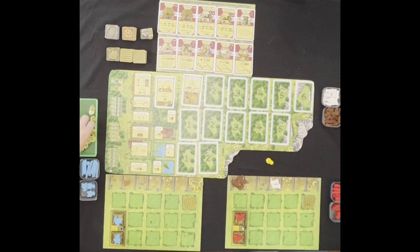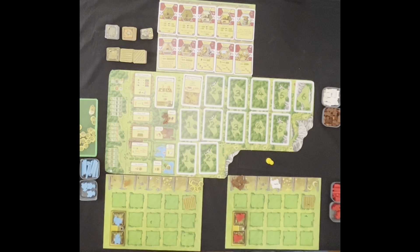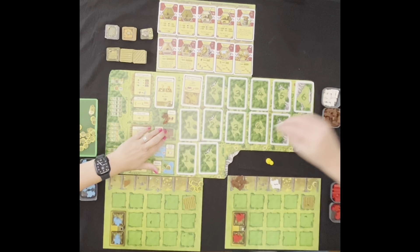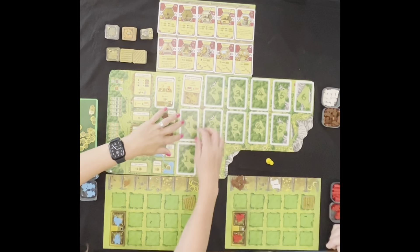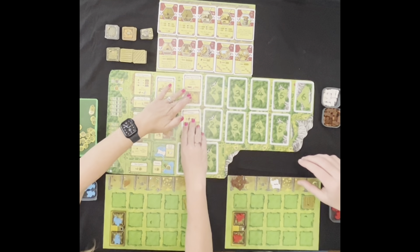We refill the board: one food, one reed, one clay. And there's another reed and clay to add. Then we flip over the next card. The new card reveals: build a fence — one piece of wood equals one fence side.